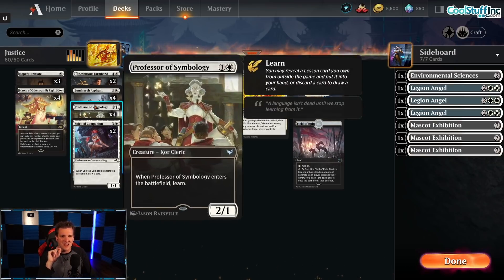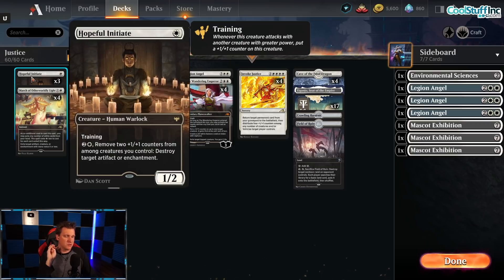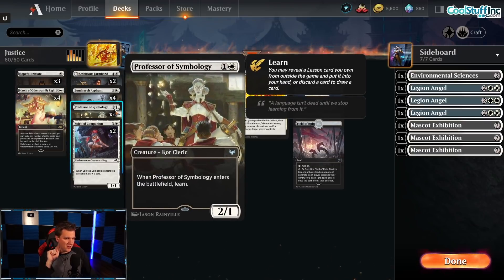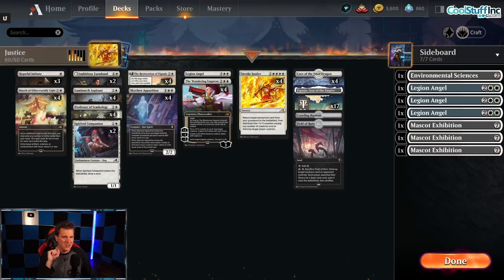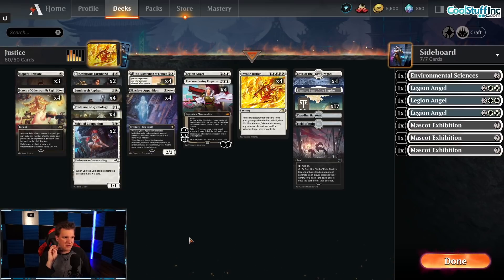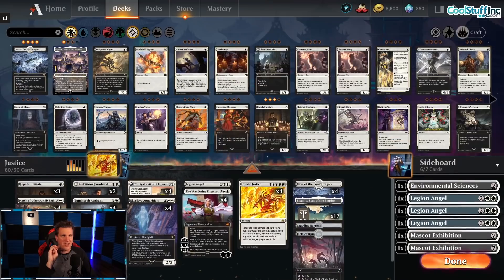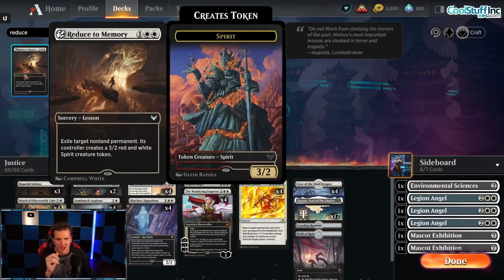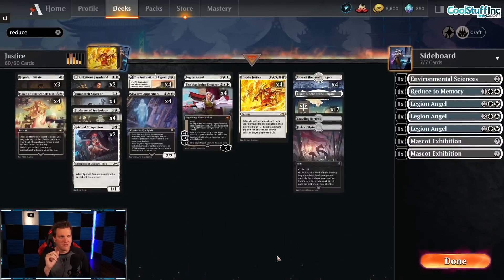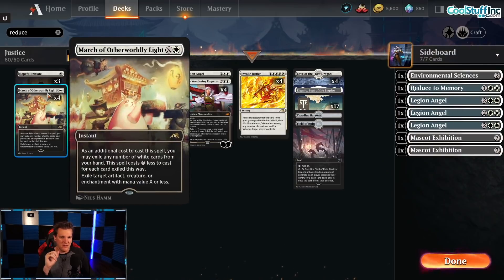I actually love Spirited Companion more in most cases, but here we have Hopeful Initiate which we could play on turn one, and we have Professor of Symbology that's a 2/1. We don't have Thalia, so we really want a 2/1 to attack and grow our Initiate on turn three if the opponent's playing a more defensive deck. On top of that we have March of Otherworldly Light, which also combos — you can use Professor of Symbology to get Reduce to Memory from the sideboard, and then cast March of Otherworldly Light.